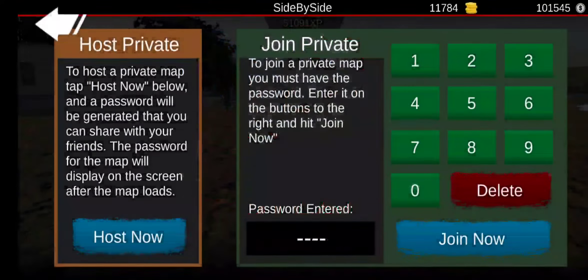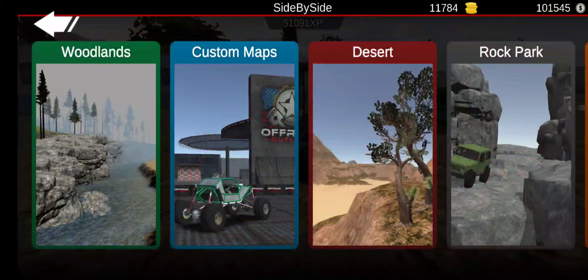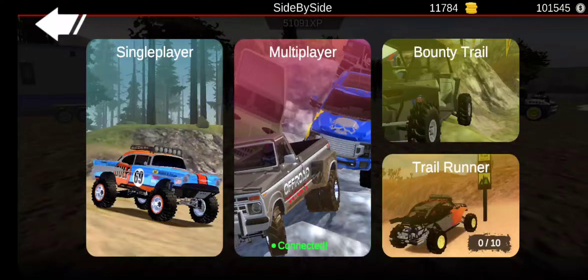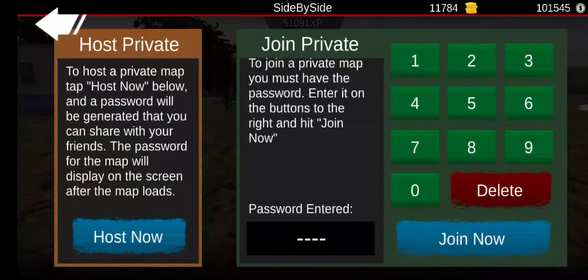That's original C3 back in another video. In today's video I'm going to be showing you how to join and host maps on offer.laws. To host one, you have to click multiplayer at the bottom, then you see join/host private, then you hit host now and go to whatever map you want.